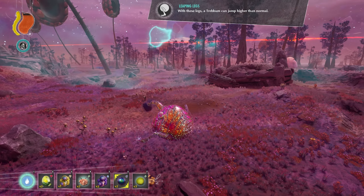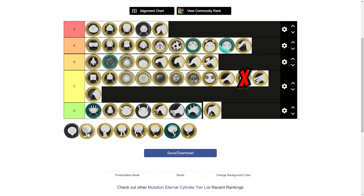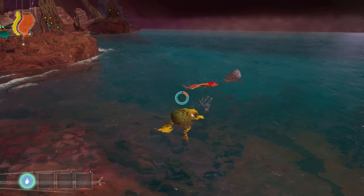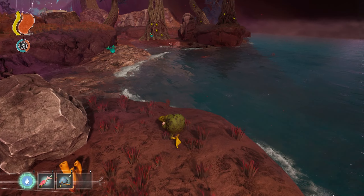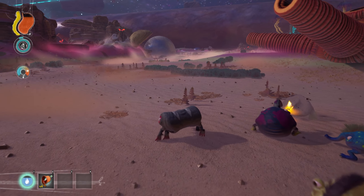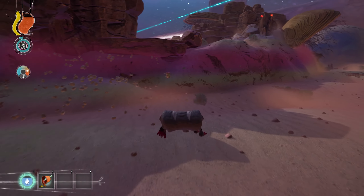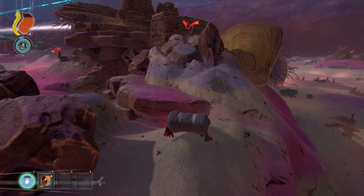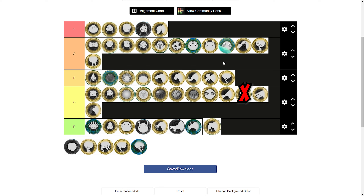Now for the leg and feet mutations. Leaping legs are definitely an incredibly useful mutation that can allow you to easily climb up steep slopes or canyons. Being able to travel the land easily is very important, so I will put it in A tier. Webbed feet greatly helps swim speed and pairs perfectly with the amphibian body. But it is also only useful in water, and as I said with the amphibian body, it's not a huge part of the game to be swimming through water. So I will put it in B tier. The quadruped legs allow for faster run speed, which is very useful when you run out of stamina or you're trying to conserve your stamina and just casually exploring an area. So I will put this one in A tier because it's such a quality of life increase to just have that extra movement speed without having to roll.